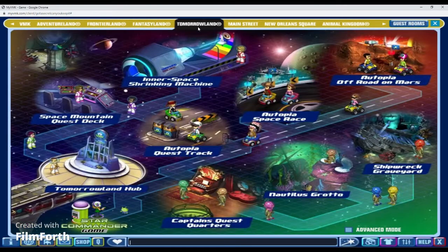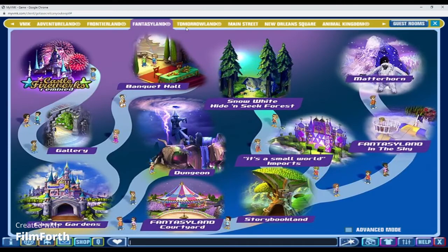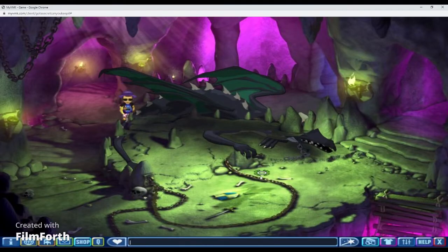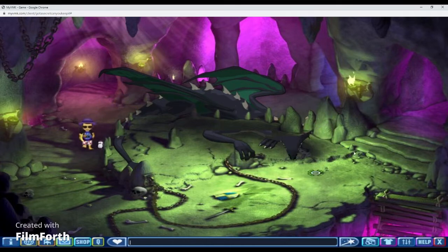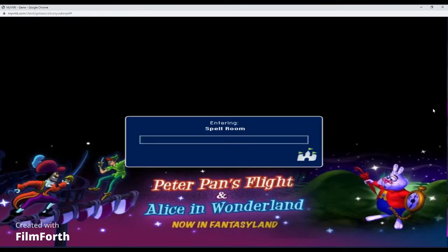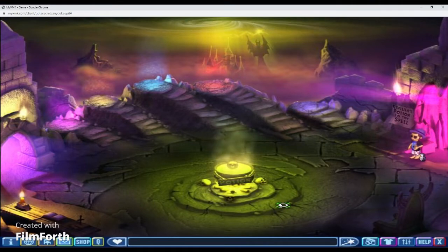My other favorite thing on Fantasyland: the dungeon is one of my favorites too, with Maleficent — though Maleficent is glitched and they need to fix that. And basically the spell room — I don't have this on the map but I always love this room. I chill out here and just pretend I'm making magic and stuff. That's another plus.